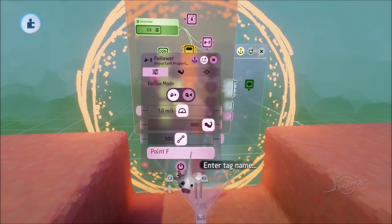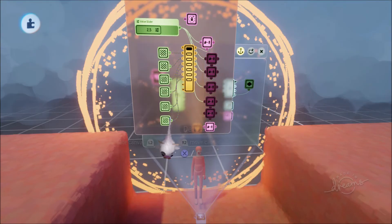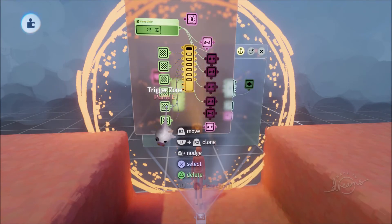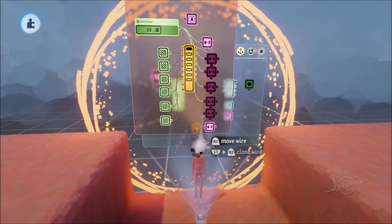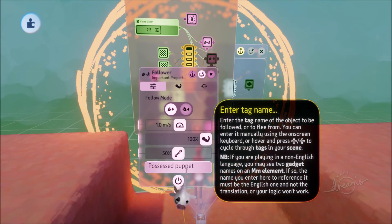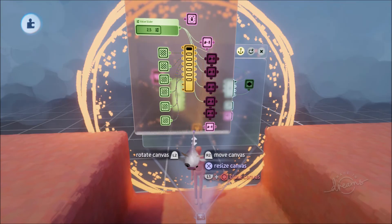When we get to Point E, we go to Point F. Then when we get to Point F, we're going to want to go to the Enemy Goal.